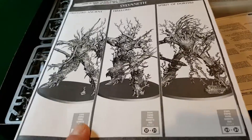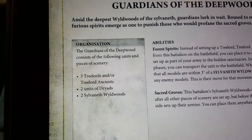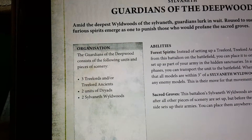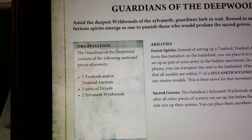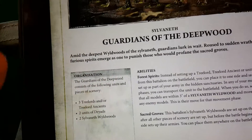I want to point something out about this. The war scroll shows: two units of Dryads, one Tree Lord Ancient, and three Tree Lords or Tree Lord Ancients — basically you're deciding which ones to build. You get three of those big boys. Then you get two Sylvaneth Woods. The Secret Grove ability: the battalion's Sylvaneth woodlands are set up on the battlefield after all pieces of scenery are placed, but before the battle begins and either side sets up their armies. You can place them anywhere on the battlefield.